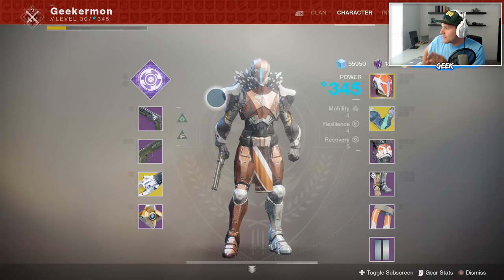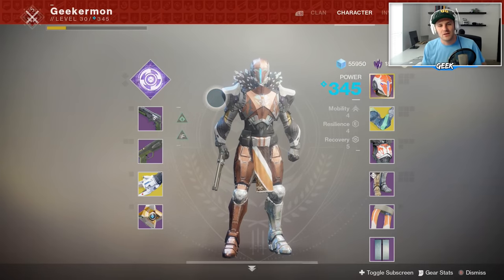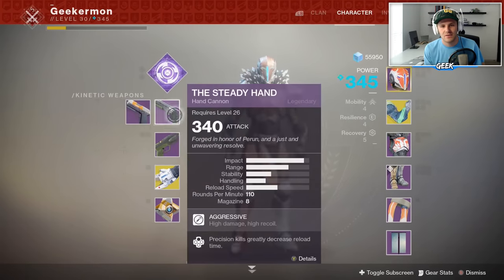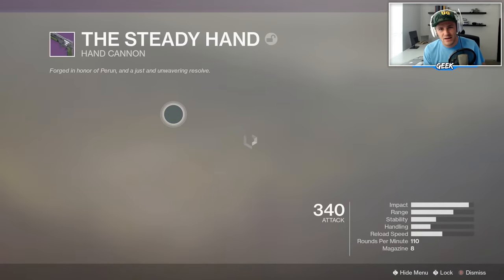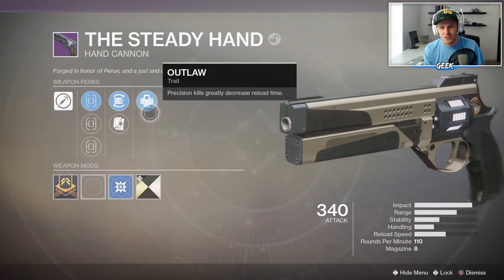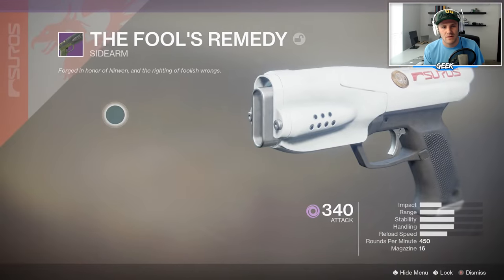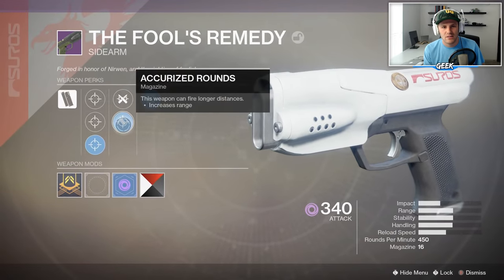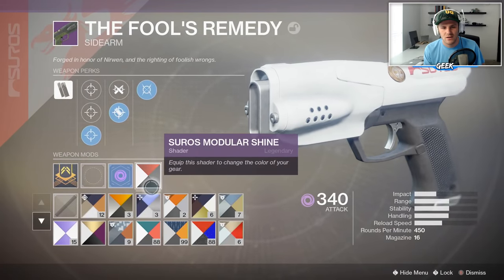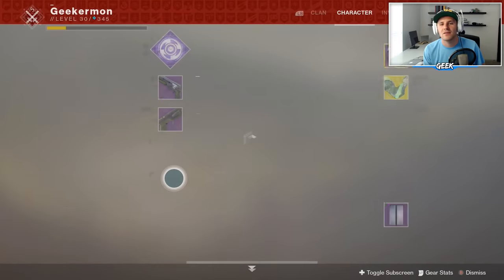His requested loadout — he has two but we're picking one — is Sentinel, Steady Hand, Fool's Remedy, which is a full-auto sidearm, and no power ammo. I bumped my light a little bit so I don't get roasted. These are a couple of guns I haven't really infused or used. I think it has higher recoil than the Better Devils but we'll try it. It's the Iron Banner hand cannon, and I accidentally put a Ceros shader on it — we're leaving it.